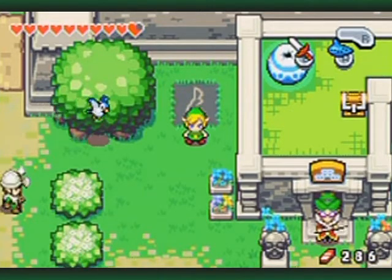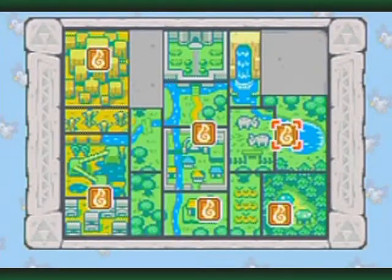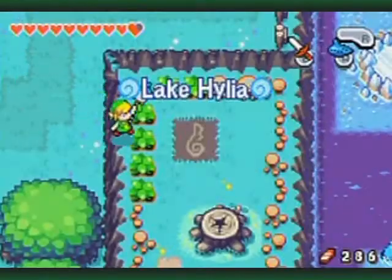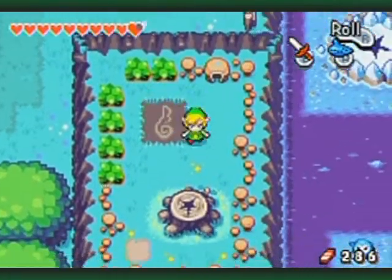As long as I have this in my inventory, I should do an exclusive little Kinstone Fusion at Lake Hylia. Yeah, we didn't activate a crest there, did we? No — this is already activated for you and you can't get up here without using the flute.